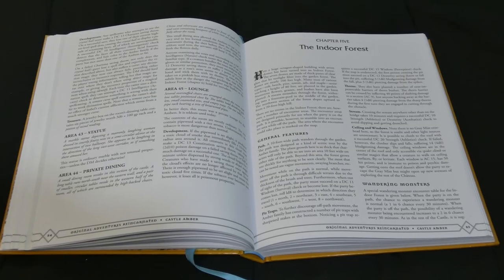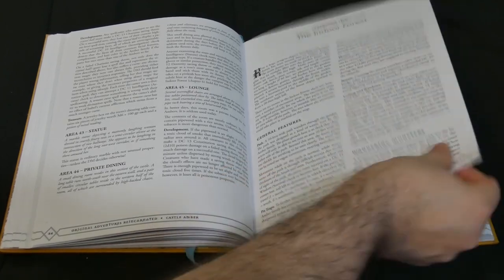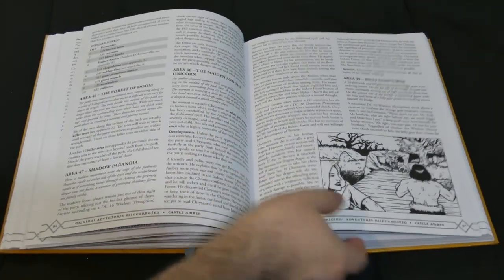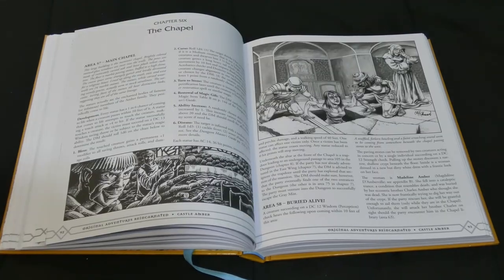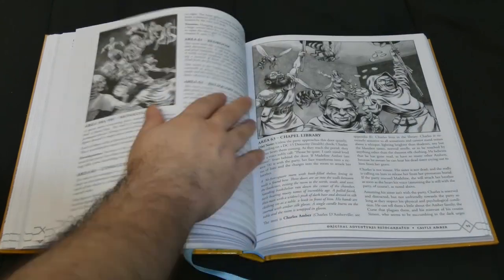Chapter five covers the indoor forest, which was a primary hub in the original module — a massive greenhouse with a small forest inside of it. It includes its own wandering monster table, and although it is a single room of sorts, encounter progression is limited by the density and danger of the trees, encouraging parties to remain on the paths within. Chapter six covers the chapel, accessible via the forest. It includes rooms dedicated to memorializing the Amber family, a couple of mad members thereof, and is a good place for characters to retrieve clues on how to escape the chateau.